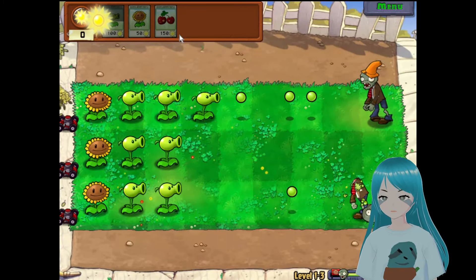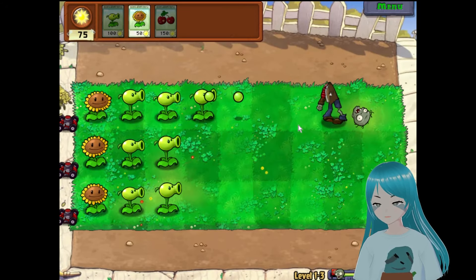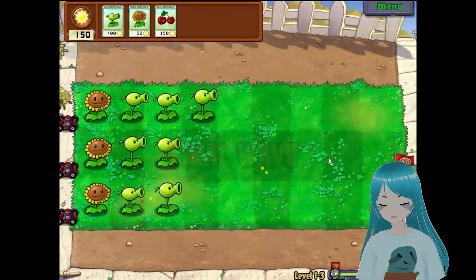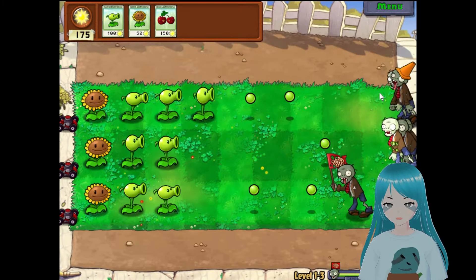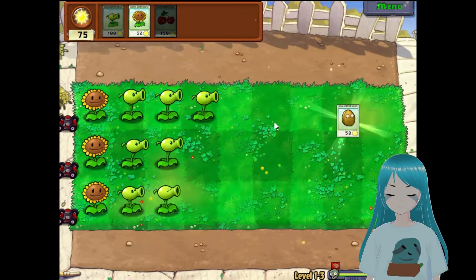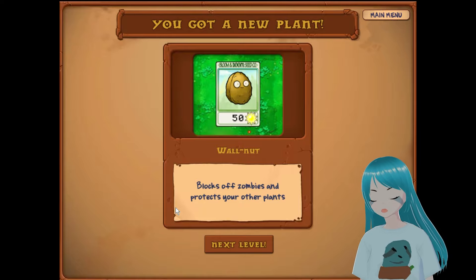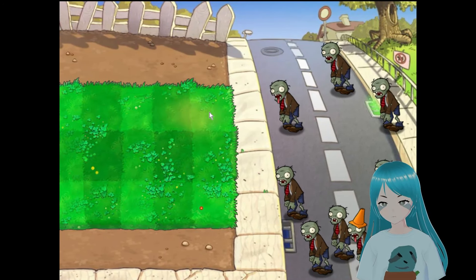I don't know if we'll even need a cherry bomb at this point because we already have three pea shooters on the go on almost all lanes. This is the final wave — when they all get to around here I'll use a cherry bomb and just wipe them out in one go. Boom — and we have a new defense known as the walnut. I love the design: it's literally a wall. Walnuts block zombies and protect your other plants.